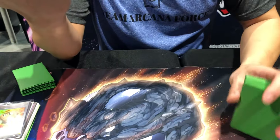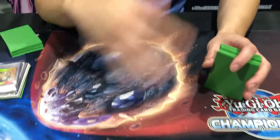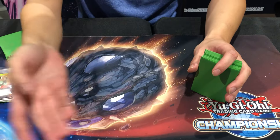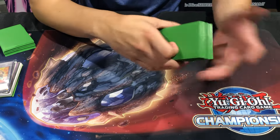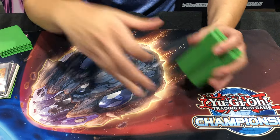I took a pretty spicy list. I decided to take Chaos Control, but I took my own blend of it. I basically applied fundamentals from Edison onto this format, because there's draw power — Pot of Greed, Graceful Charity — the Trinity.